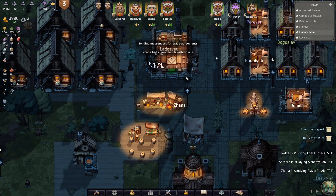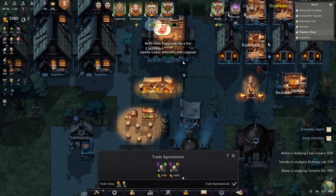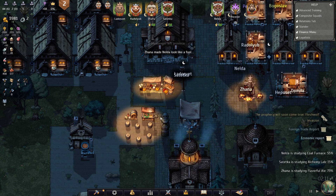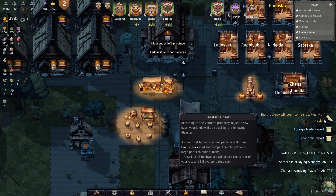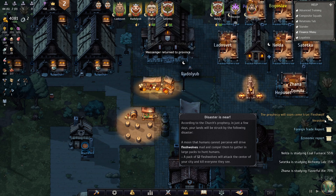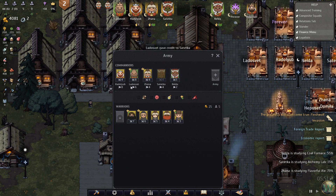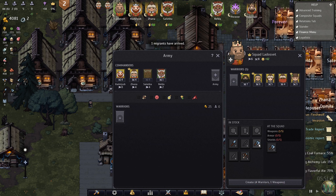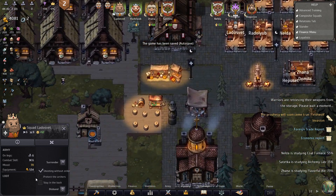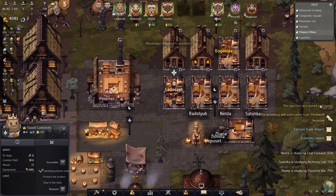Let's boost the importance here. We're trading automatically. Flesh wolf invasion will come true - according to the prophecy, in just a few days your lands will be struck by disaster. A moon that humans cannot perceive will drive flesh wolves mad and compel them to gather in large packs to hunt humans. A pack of 12 flesh wolves will attack the center of your city and kill everyone they see. That means we should probably get a squad together. Warriors are armed and ready.